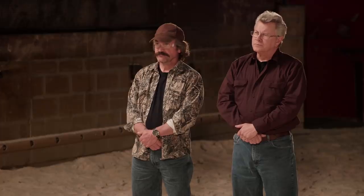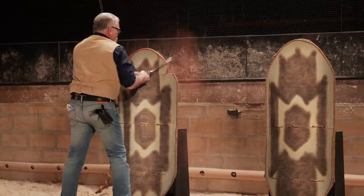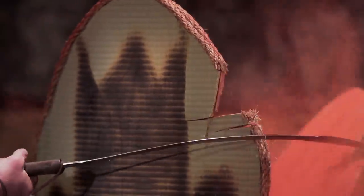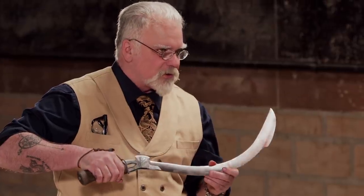Up next, the strength test. Gentlemen, the advantage of that sword was to actually reach around the shield, hitting the man behind it. So to test the strength and durability of your blades, I'm going to strike these shields four times with each of your weapons. This kind of wood can withstand extremely brutal force. Remember, this is not about what your sword does to the shield — it's what the shield does to your swords. Craig, you're up first. All right, I don't see any nicks or damage. The blade's still sharp. Very nice. Well done.